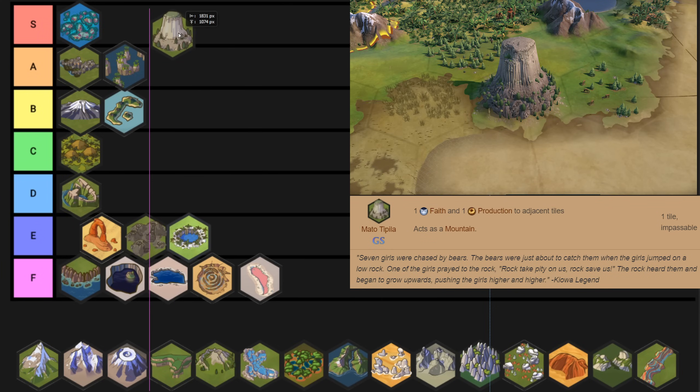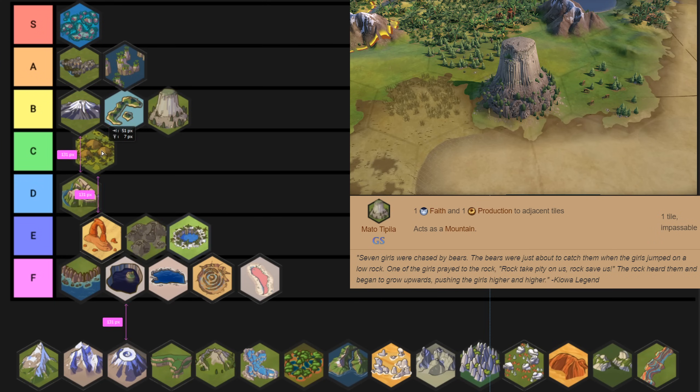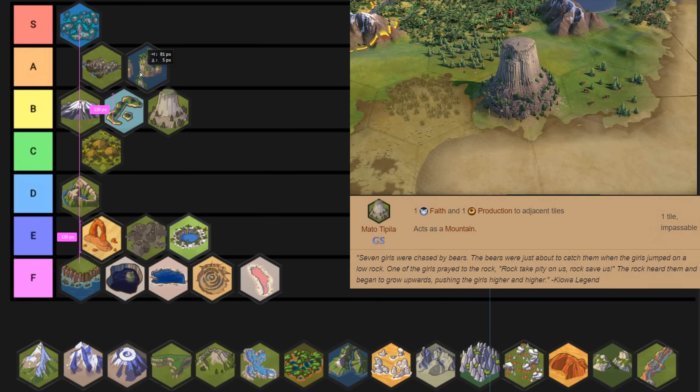Mato Tipila is a wonder I went back and forth on — whether it belonged in C to A tier. I settled on B tier, which is a really good spot for this wonder. It mainly comes down to the idea that wonders that give you extra yields on tiles are really really nice. This one gives you production and faith, and production and faith are two really really good yields. It's just an all-around nice wonder — nothing exceptional, but generally just good. It doesn't do anything amazing but it has zero downsides and only takes up a tiny bit of room.